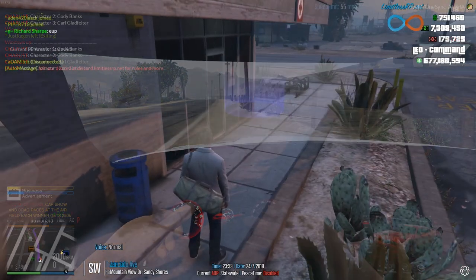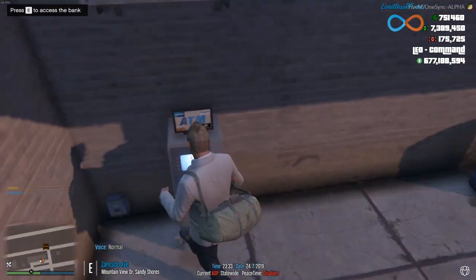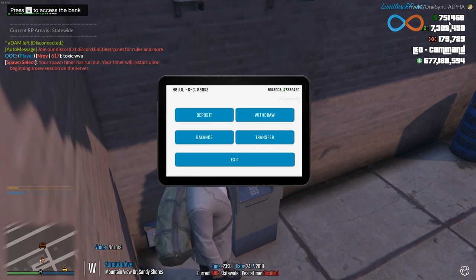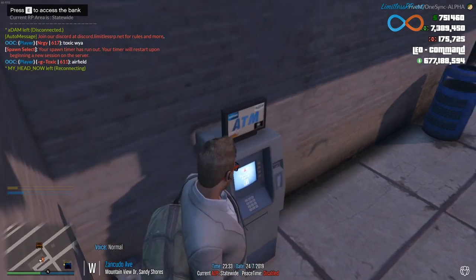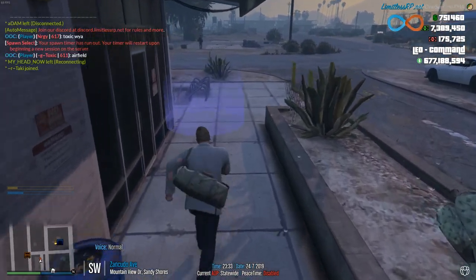There's an ATM conveniently located on the backside of Sandy Shores PD. To access it, just hit E. Right now I have $751,000 in my pocket and 7 million in the bank, and I do have some dirty money from a bank robbery that I need to submit for our police department fund. I'm actually part of the Blaine County Sheriff's Office, and we'll go into detail about the different factions in a minute.